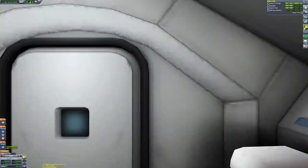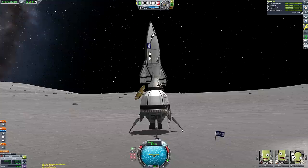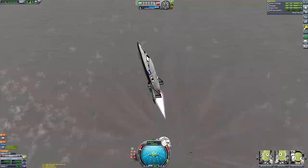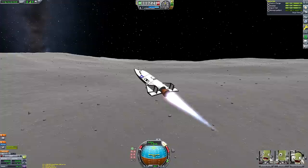Quick crew report: Jeb and Bill are checking their systems, all passengers are ready. Nothing more to do other than shut down the landing engine for the final time and get ready to hit the stage button, which will fire the engine, remove the fairing, and unhook the decoupler.